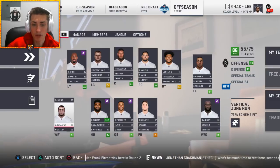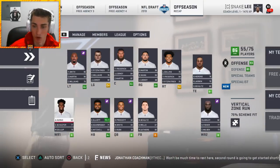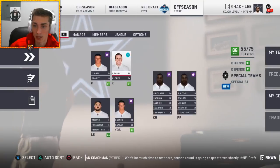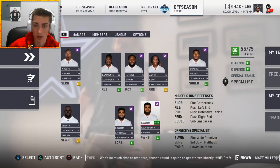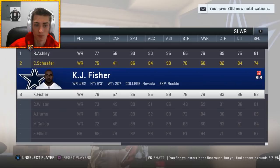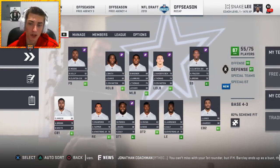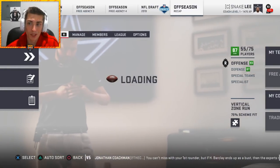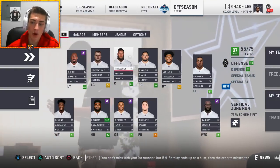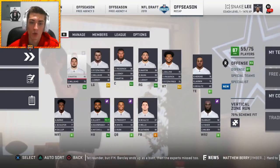The offensive line is looking really solid and wide receiver is going to be a really interesting position. Cedric Wilson and Michael Gallup are basically done on the team now — there's no real need for them. We have Rayjean Ashley and Chase Schaefer as a good two and three. Ashley is going to be our slot receiver. With HaHa Clinton-Dix, the new look team has 93 overall offense and 87 overall defense. We didn't really upgrade the defense much because there wasn't much to do — the draft and free agency weren't anything special.